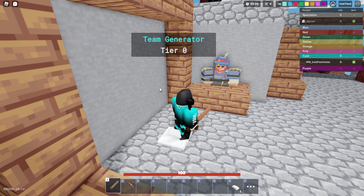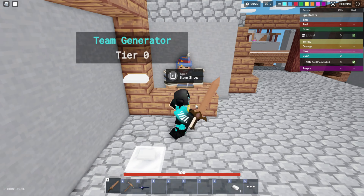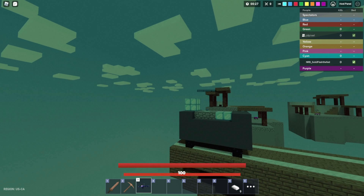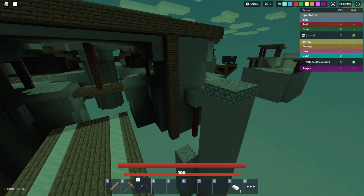Alright guys, so the first thing you have to do is be the Cyber kit and get your drone. Once you've gotten your drone, you gotta fly it — and you can see I don't have Caps Lock on or Shift Lock — and it's gonna cause some glitch.